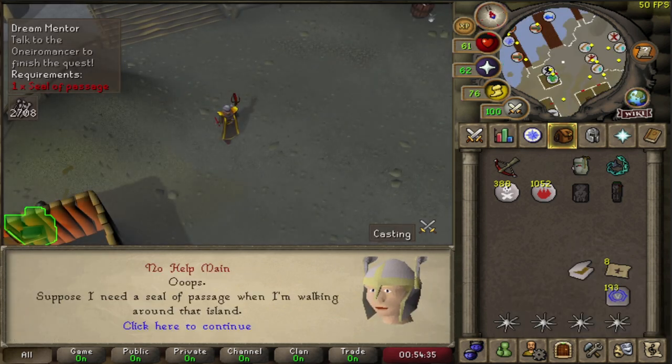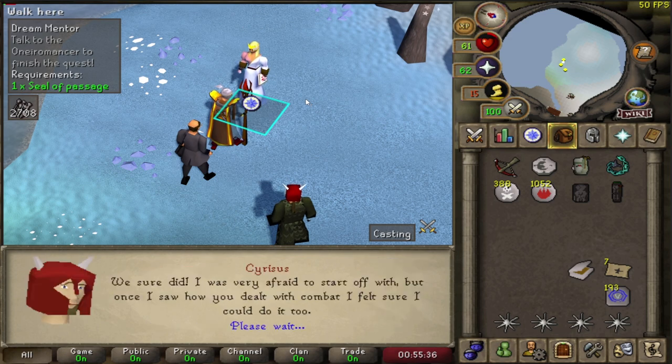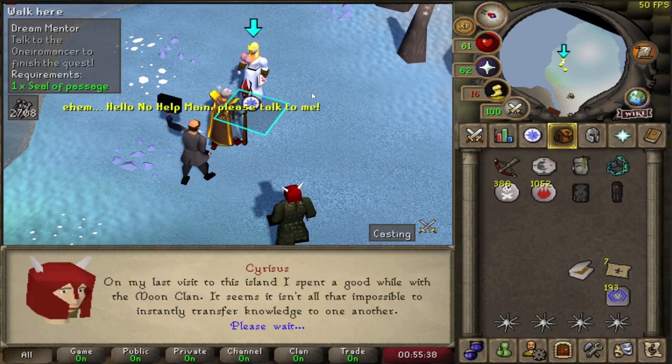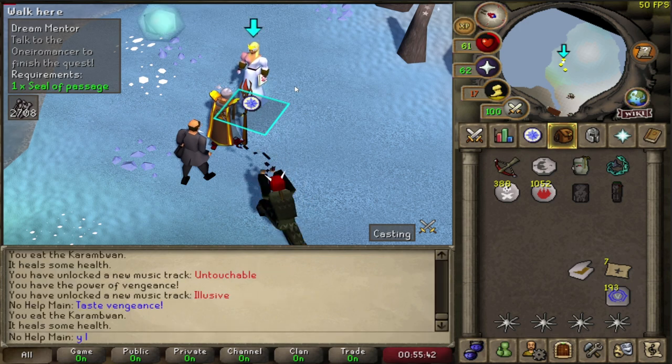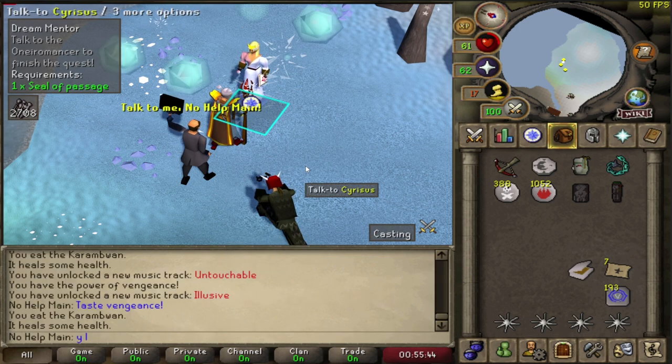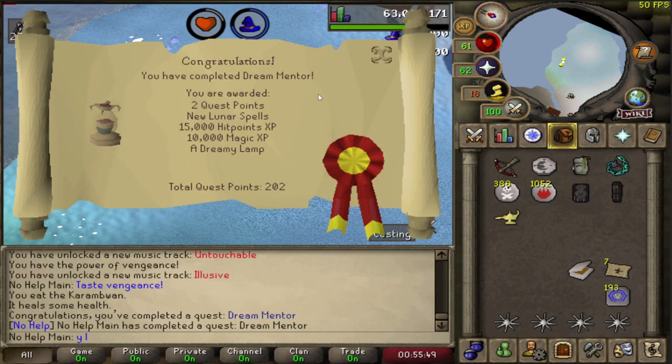This should actually be the end of the quest. It really wasn't too long — especially if I didn't die the first time, it would have probably been done in like 30 minutes, but it probably took me about 40-45. You have completed Dream Mentor! You are awarded with two quest points, new lunar spells — seven new ones — 15 hit points experience, and 10,000 experience in magic, which is awesome.